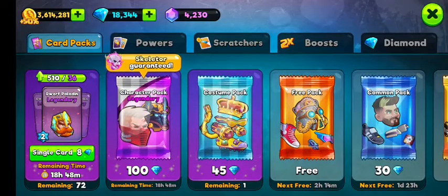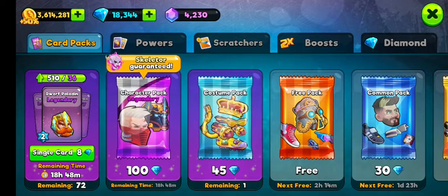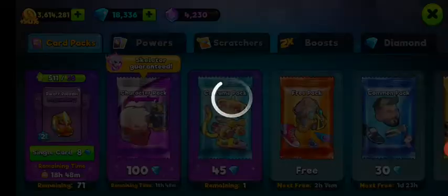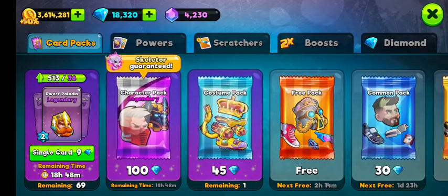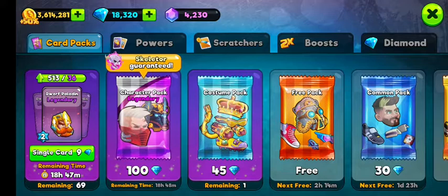I usually stop at about eight or nine depending on my diamond count. I do have a lot of diamonds, but I'm going to use some of them for Player of the Match later. And there you go — I was at 492, so I've acquired 21 cards and it didn't cost me 200 diamonds — it cost me way less than that.